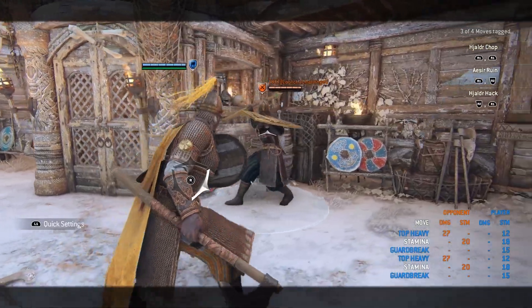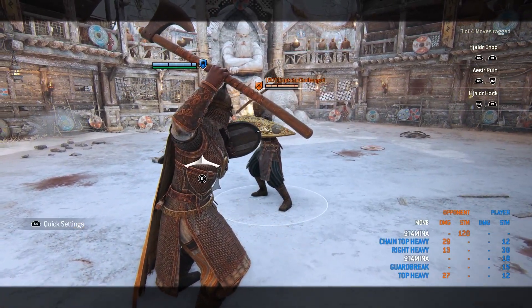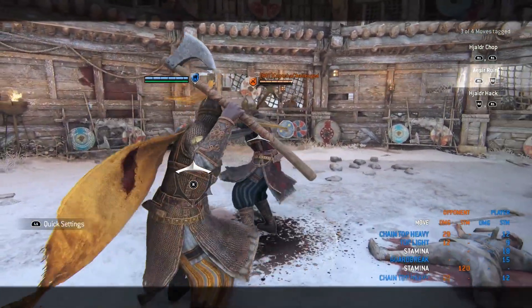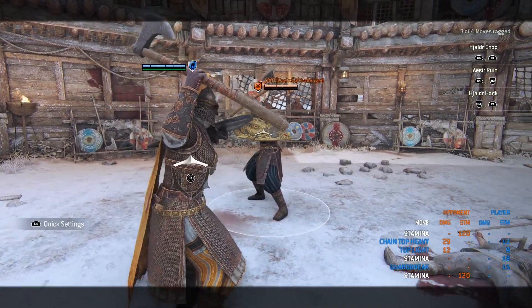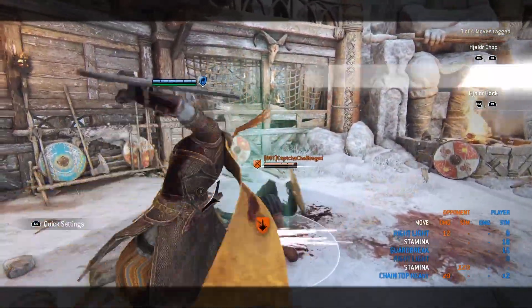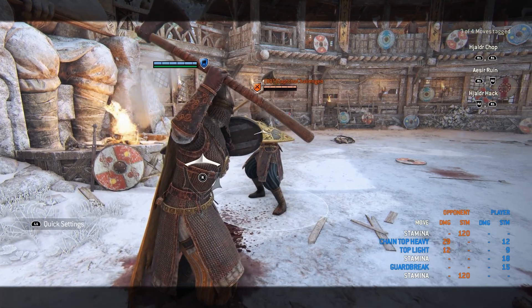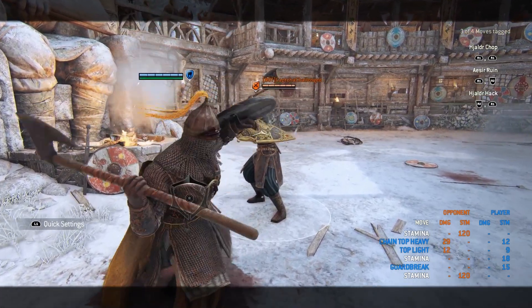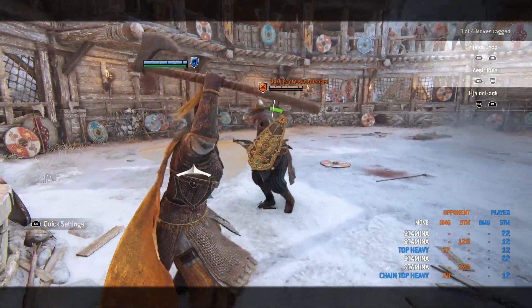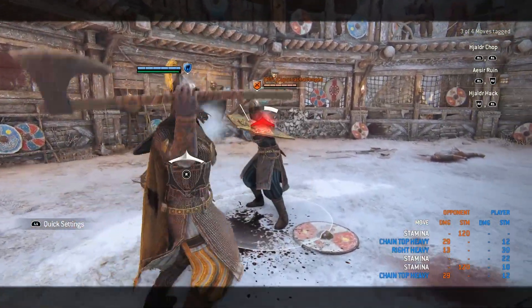For the out of stamina punish, I tried everything including the out of stamina parry punish. For the most damage, go zone attack into top heavy — not side heavies. The top heavy deals 29 damage; side unblockable heavies deal 27. You can also go for a top light or any side light into a top unblockable. For something fancy, try the dash forward light into the top unblockable — the light deals 12 damage. For most damage: zone into unblockable.